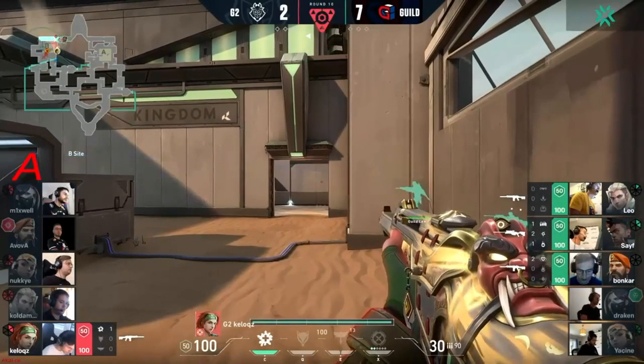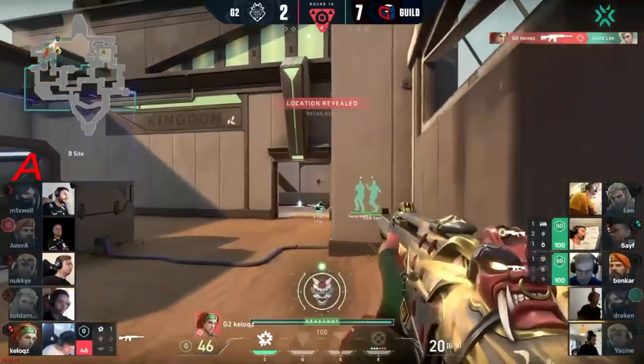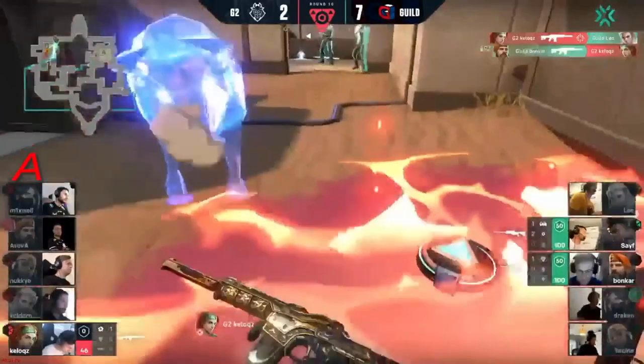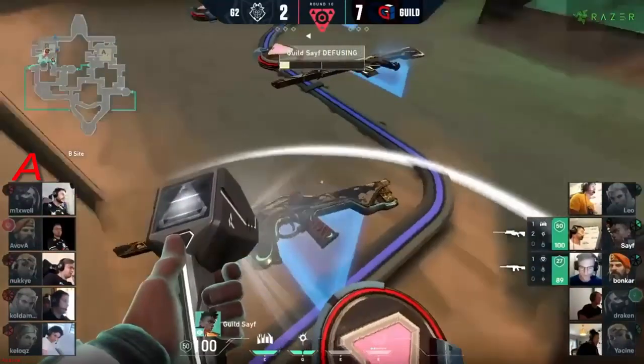Primed for those Shock Darts to come through and take him down. Here's a recon as well — not going to reveal Kellogg's — but now that he's been spotted they just need to peek him together with a molly. And Safe — that was a brave peek and it's worked out.